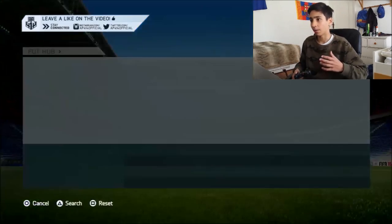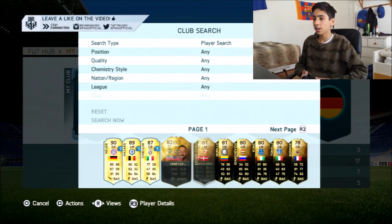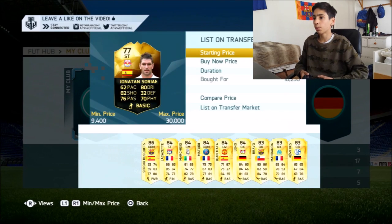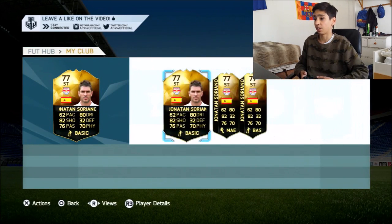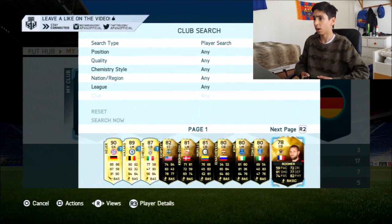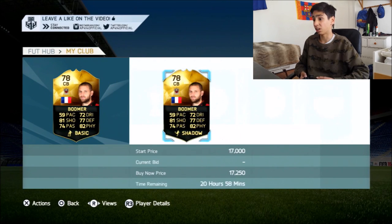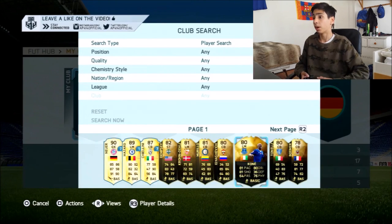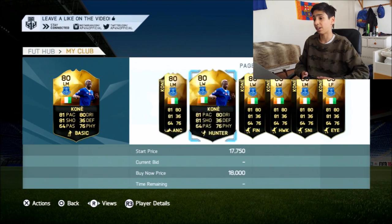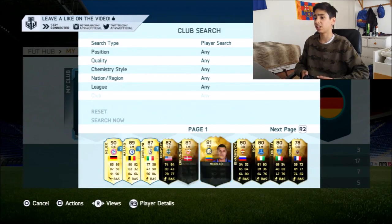First of all, check your club — this is definitely going to be one of the main steps. Look how many in-forms I have; I'm probably going to sell most of these guys. A lot of them would have dropped in price from my trading videos. I've seen a lot of these guys go for like a good 30k but they have dropped. That guy is only one on the market now — he's already dropped to like 15k, which is pretty poor considering I bought him for 17k.